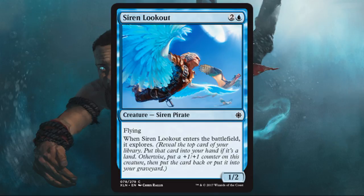Siren Lookout — here's another Siren Pirate with flying. It's a smaller one, a 1/2 for three, but it explores. So some of the time it's a 2/3, but even if it's not, you still got to explore — which to me makes this a really good card. I'm actually really happy to play this in my three spot, maybe even a couple of them in a deck.